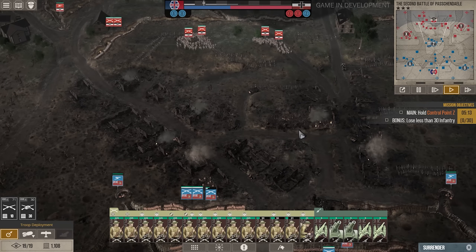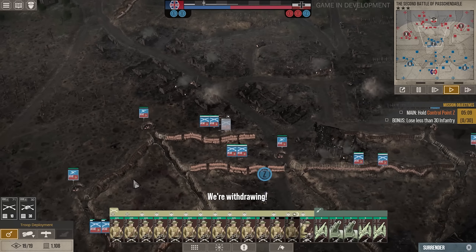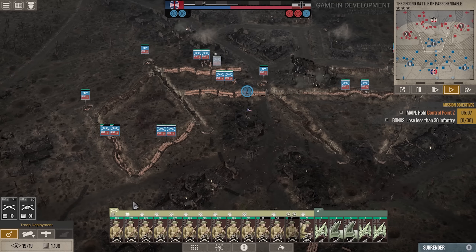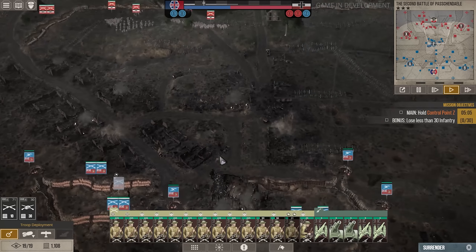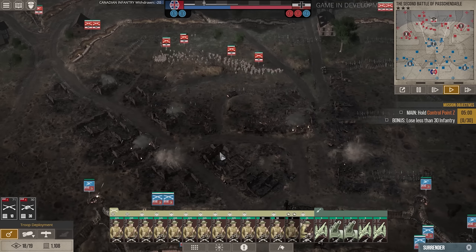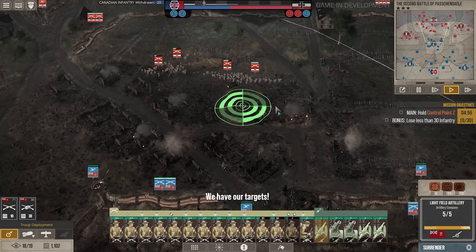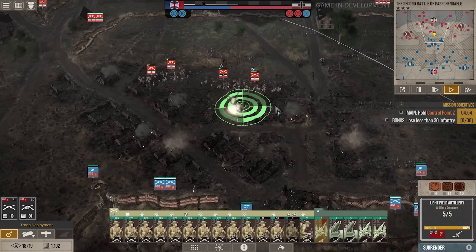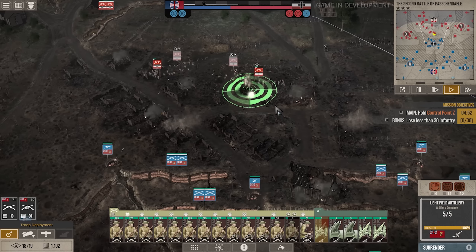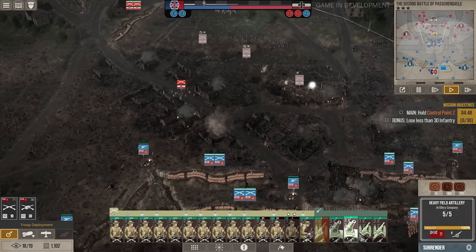Each unit type has its own profile, complete with its own weapon type, morale, the number of people within the unit, along with any relevant effects. If you've played Total War, you're already going to have a leg up. Troops are automatically divided up based on infantry and artillery, which simplifies the process of groupings and accidental misclicks — and that's very important in this game.